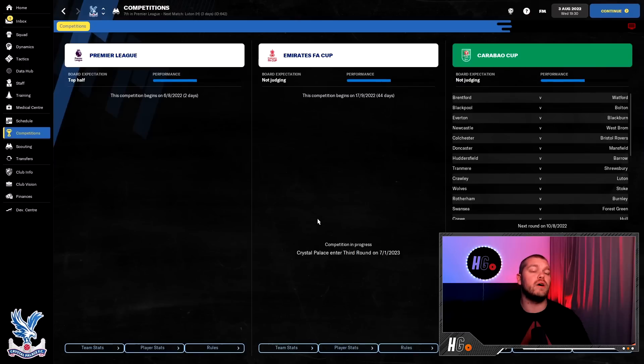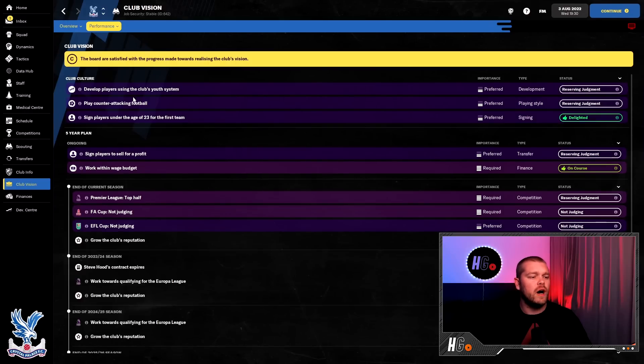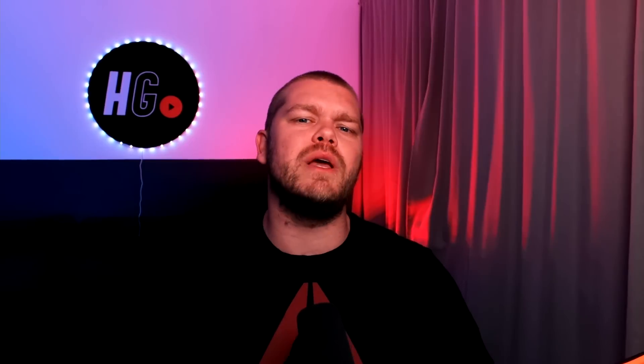In terms of competitions, we are in the main three: the Premier League, the Emirates FA Cup and the Carabao Cup. They want us to finish in the top half of the Premier League and are not concerned about the cups. The club vision requires us to develop players through youth, play counter-attacking football, sign players under 23, sign players to sell for profit, and work within the wage budget. The first-season goal is to finish in the top half of the Prem, which I think is very achievable.